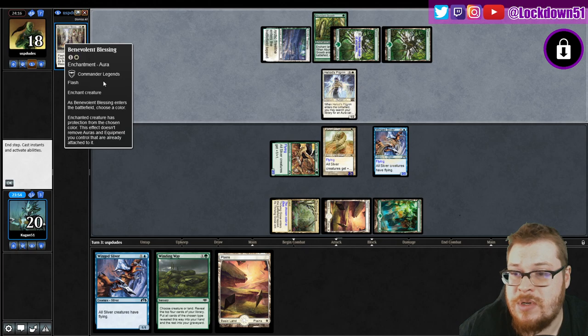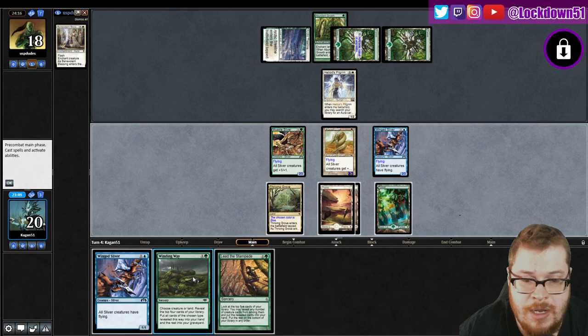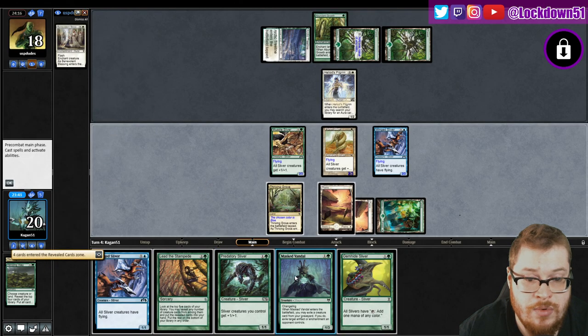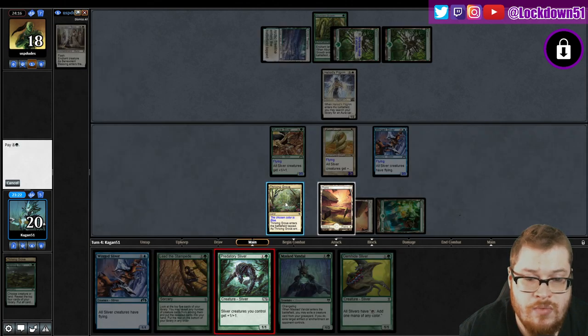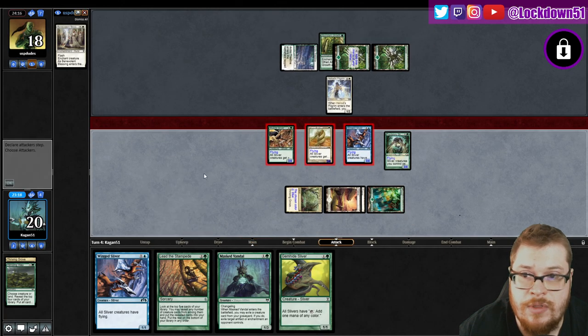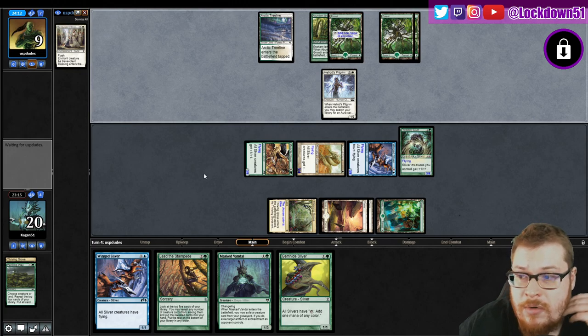We can target that but we really don't have anything to target it with. The Soevelyn Blessing - choose a color, it has protection from... okay. Lead the freaking Stampede, I'm gonna Winding Way. Mast Vandal is gonna be great, I do like that. The effect does not remove auras and equipment - it is gonna be problematic if they call green. I think we just need to race hard here, I'm just gonna grow everything I can on this thing.